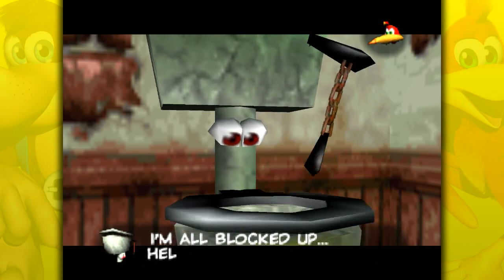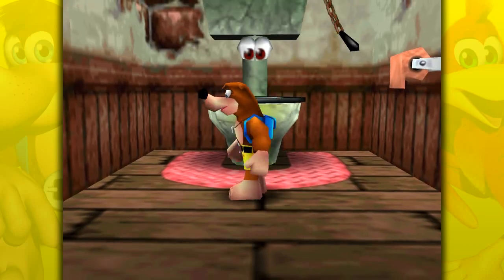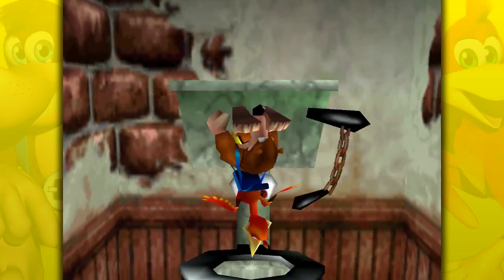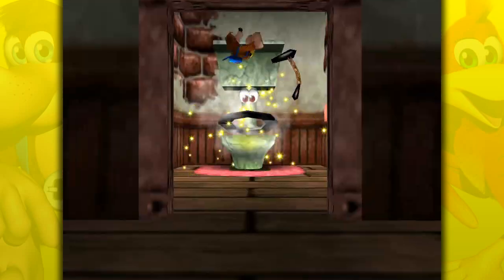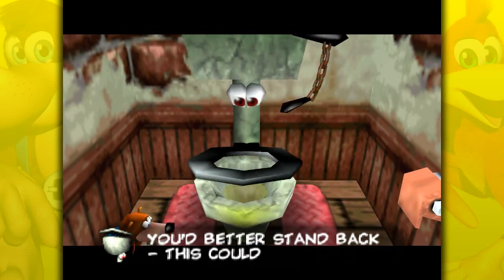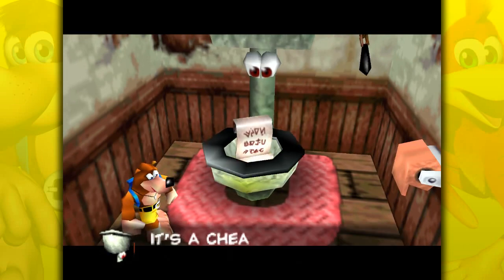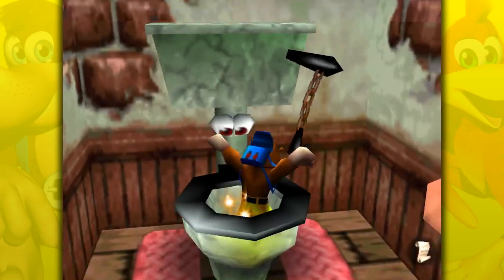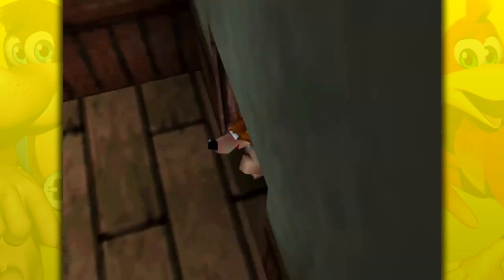We've got Lago the Toilet in here, who was in Mad Monster Mansion in the first game, so it's cool to see him back. But before we actually help him, I want to talk to him again one more time because there's a nice line of dialogue — he's all blocked off, help, then call a plumber. It says 'I think Mario's free at the moment — I don't think he actually does that kind of work anymore.' But he just did in the movie, which came out a couple months ago by the time this video comes out. We have to plunge Lago — we just gotta talk to the guy and we'll do it automatically — and get that paper out of Lago, which is a Cheeto page.